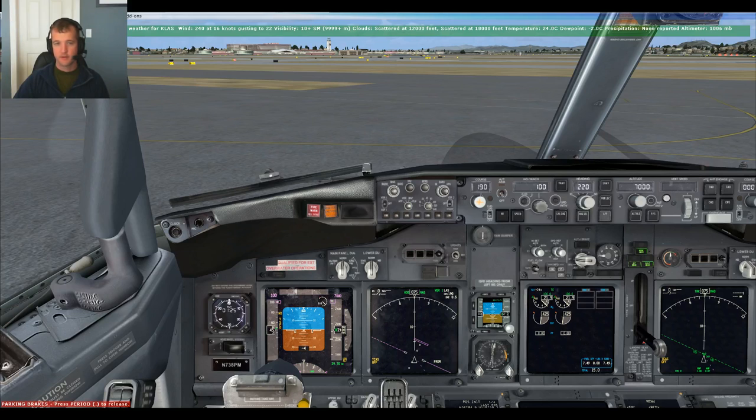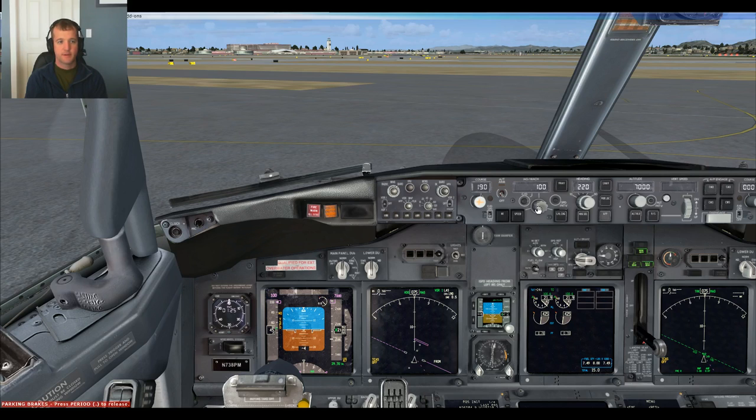Here's the plan today. We're going to take the much beloved PMDG 737 from Las Vegas to Lindbergh in San Diego, with a little twist. I tried this last night on Twitch and it worked out pretty well. We're going to do it with no autopilot, no FMS, no flight director. A lot of guys get really hooked up about the automation in the PMDG aircraft. I think they sort of can't see the forest for the trees. At the end of the day, it's an airplane — it's got two engines, two wings. This is a proof of concept that you can fly the PMDG 737 like an airplane.